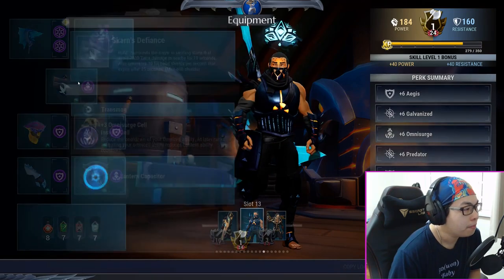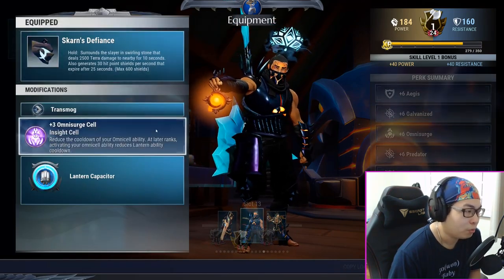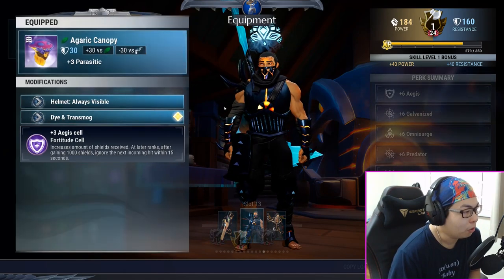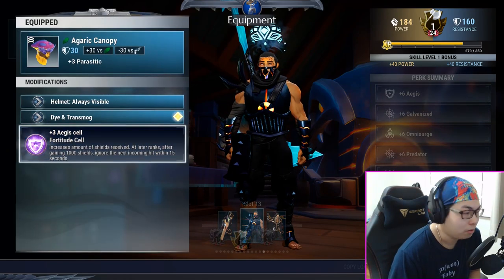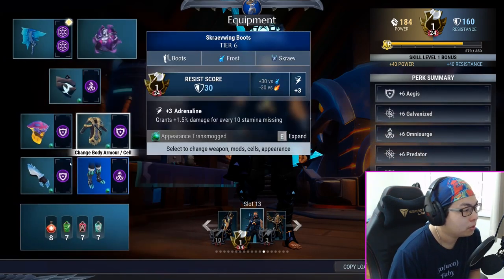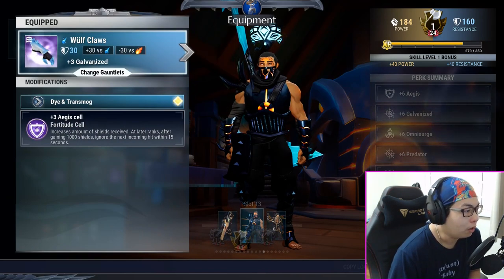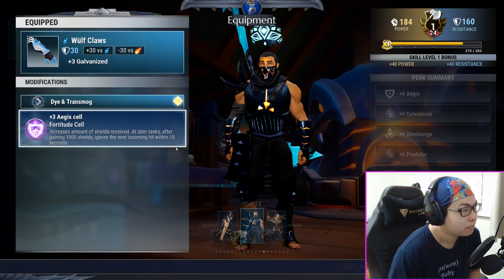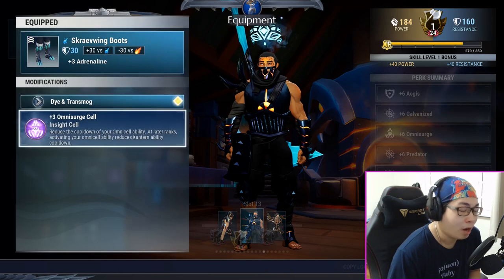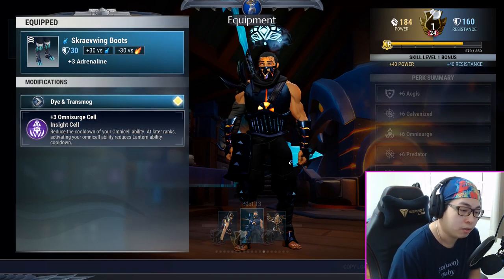You have your Revenant omni cell, Scones Defiance with the Omnisurge cell, Agaric Canopy with an Agus cell, Nasher Cloak with a Toughness cell, Wolf Claws with an Agus cell, and your Scrave Wing Boots with the Omnisurge cell. There's a build link in the description if you ever forget any of this.